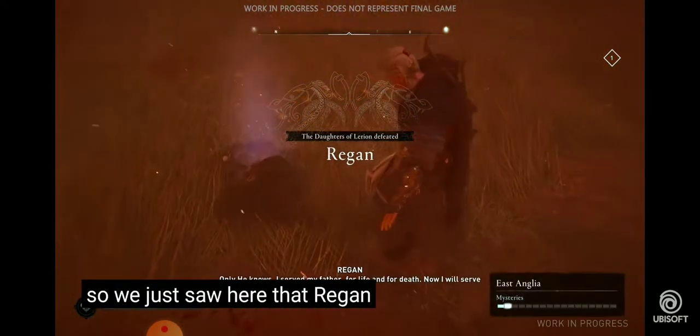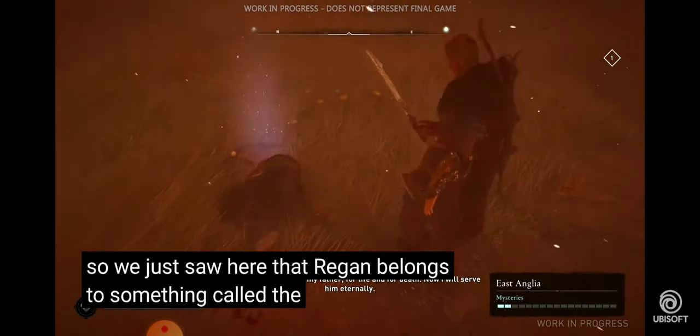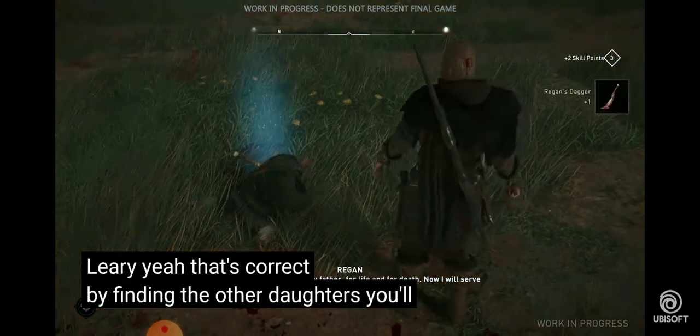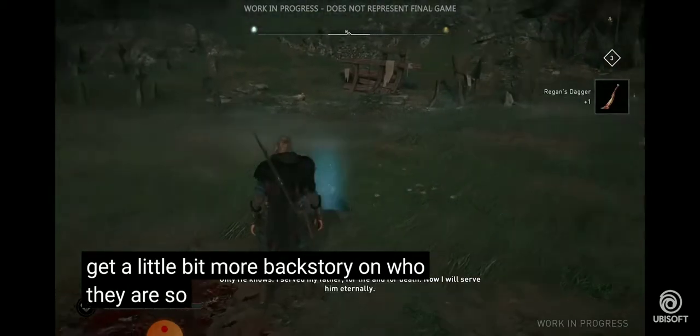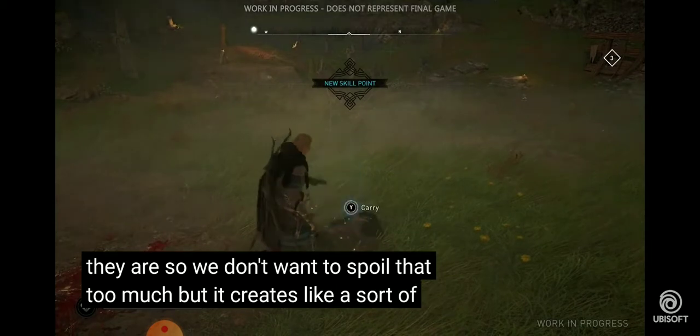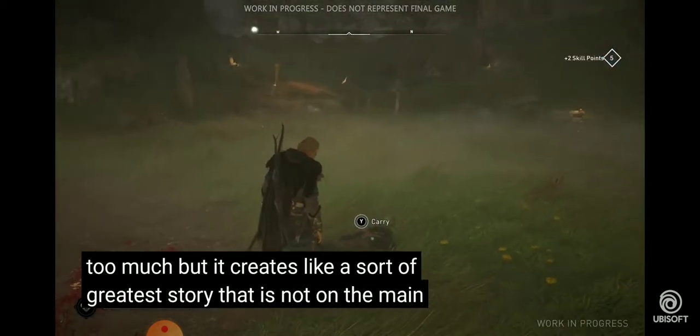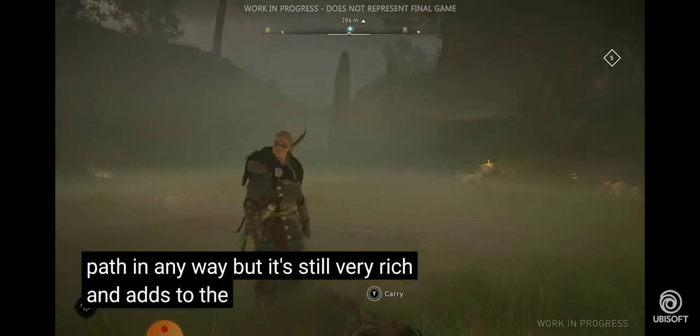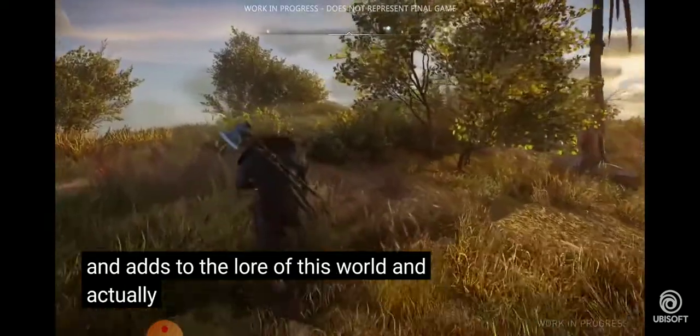Regan belongs to something called the Daughters of Lyria. By finding the other daughters you'll get more backstory on who they are — we don't want to spoil too much, but it creates a rich side story that isn't on the main path yet adds deeply to the lore of this world and actually plays into history.